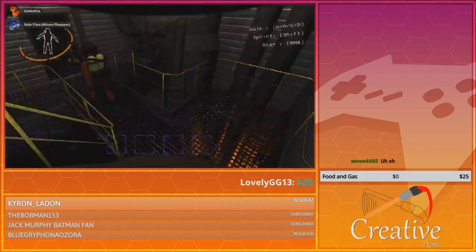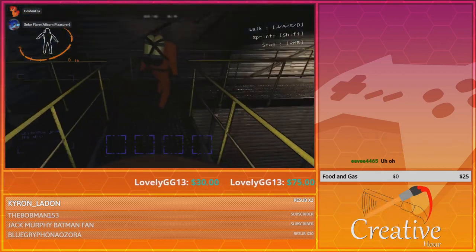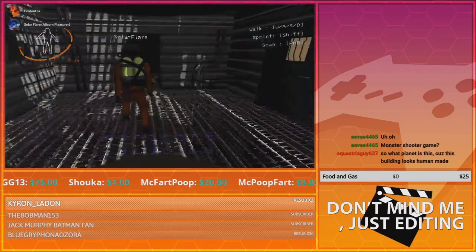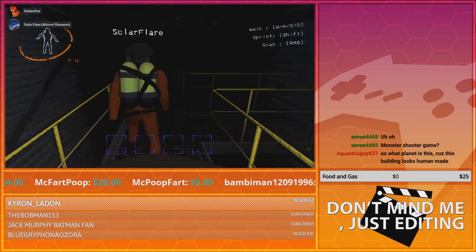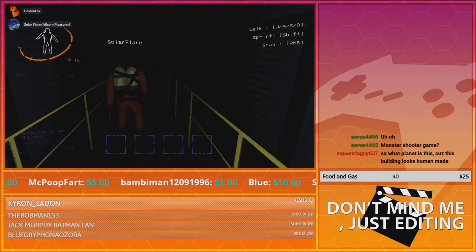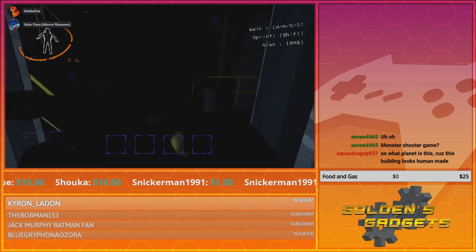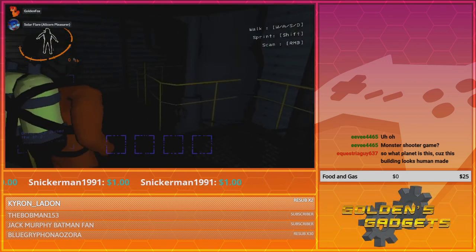There's probably one more path to the right side. Question — is there fall damage? Yes. So it's a good thing I didn't jump off the rails to try to get down to the next floor. Well, the fall damage isn't that extreme.